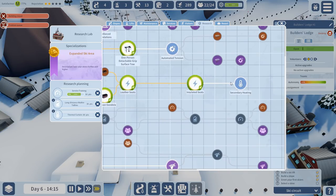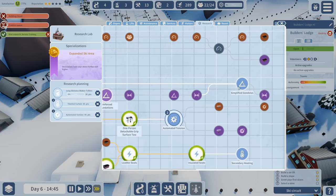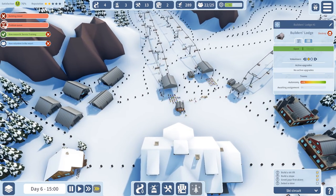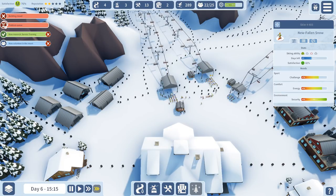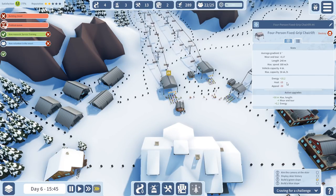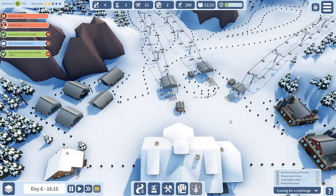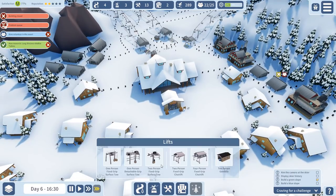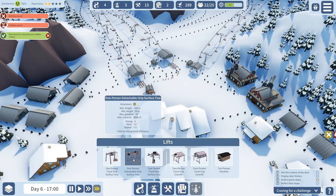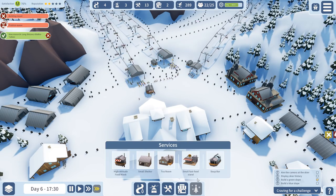Thermal curtain, secondary heating, automated tension — that is what we need. And simplified gondolas! That means we can go at a steeper angle. Look at how crazy busy it is over here. We still don't have any active upgrades. Why don't we have upgrades? Is it because we chose the other branch and now need to build new lifts? We have the two-person fixed-grip surface and one-person detachable grip surface tower — but I can't place it here right now.